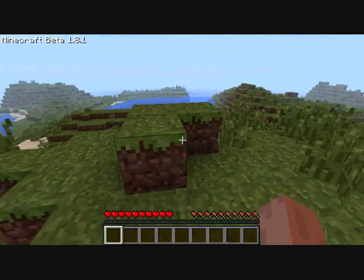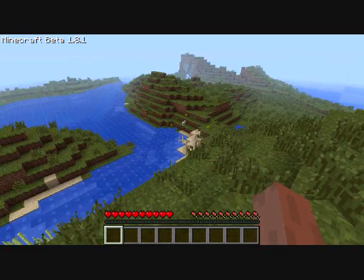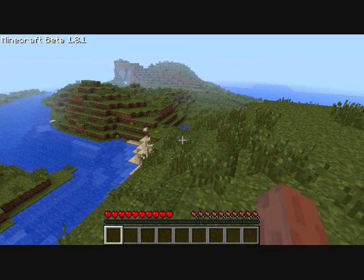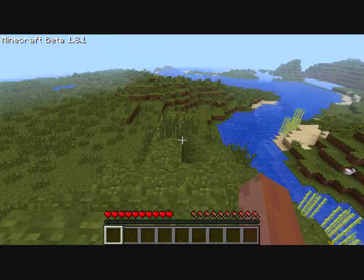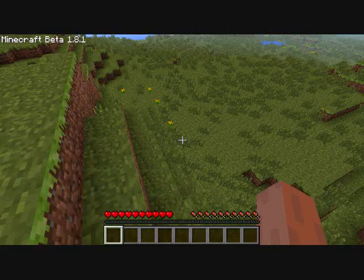Let's check our surroundings here. We got some chickens and sand. I see a mountain gap over there, I see some wood over there, so what we're gonna want to do is go over here and get this wood.